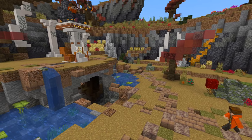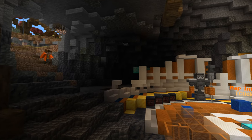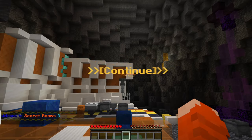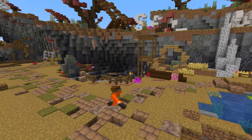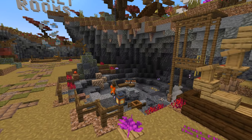Before you are allowed to enter the first level, you must go through the map instructions and shoutouts. In a cave below the statue, you will find the map instructions. Right-click on the relevant text to progress through the instructions at your own pace. To your right on the way out of the map instructions, you will find the shoutouts.